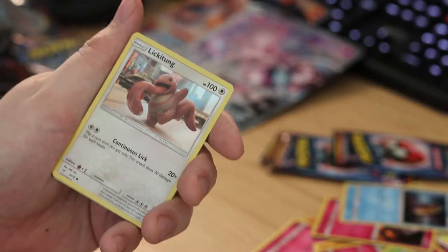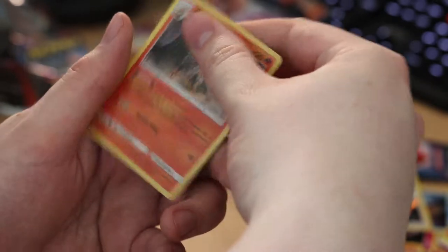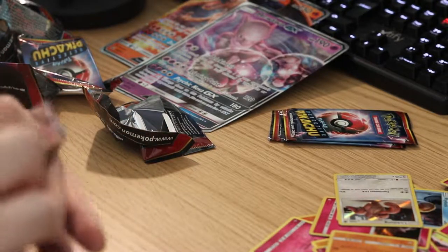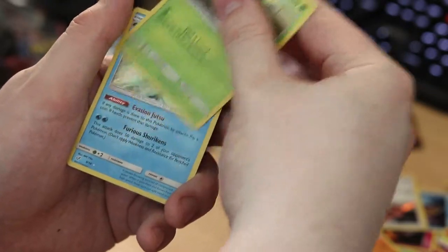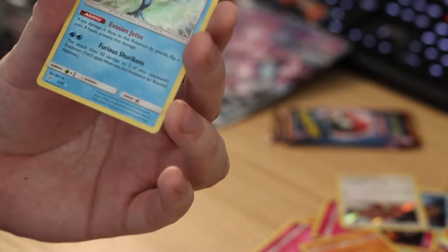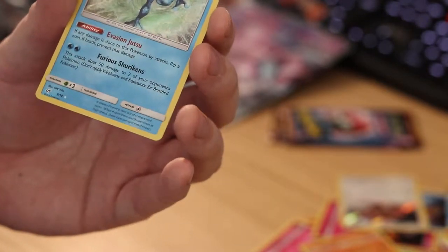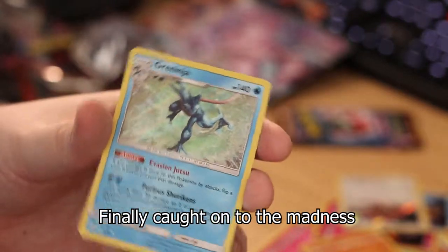For this pack, code card. Lickitung, Snubbull, Jigglypuff, Jigglypuff — and that was the last one. Still have three packs left though. Code card, got a Snubbull, Magikarp, Bulbasaur, and a Greninja! Look at that — Evasion Jutsu: if any damage is done to this Pokemon by attacks, flip a coin; if heads, prevent that damage. It's a cool name though. Not really sure if that's going to be playable in the meta, but it's a really cool card nonetheless.